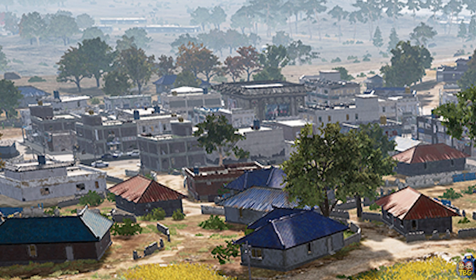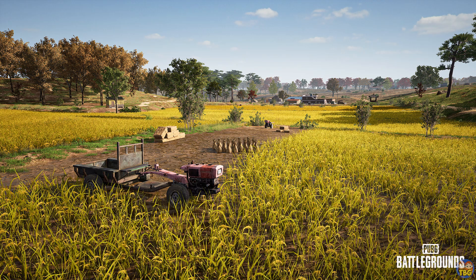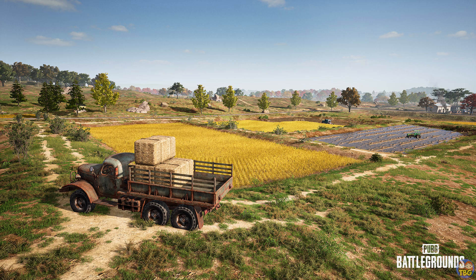The buildings are probably a little bit more Paramo style than Erangel. You can see in the middle of this town there's some sort of big temple type thing — looks kind of interesting. As we move on you can get a closer look at some of the rice fields. They've got these little dips at the side and quite open areas around them. There's a lot of hill variation going on, nothing too crazily steep. There's a lot of undulation in the terrain and height variation across the map.